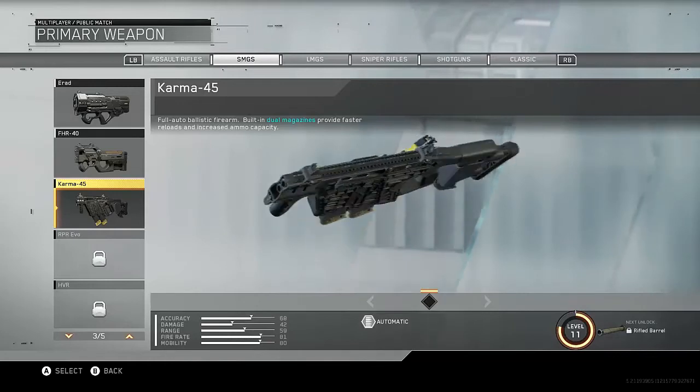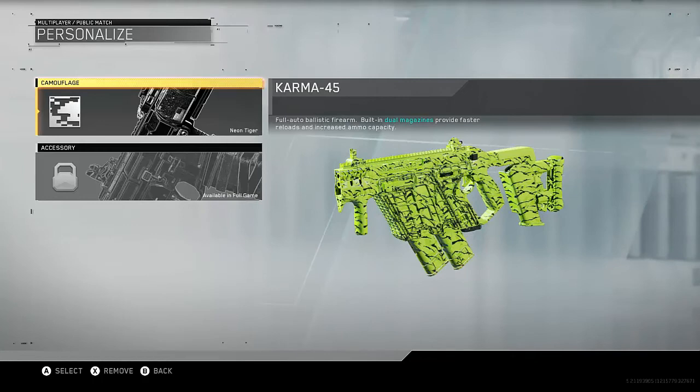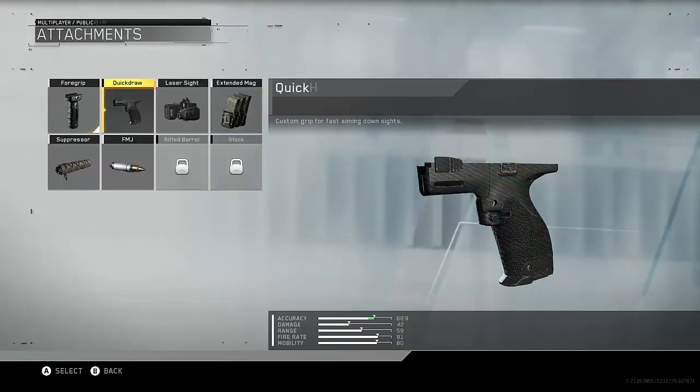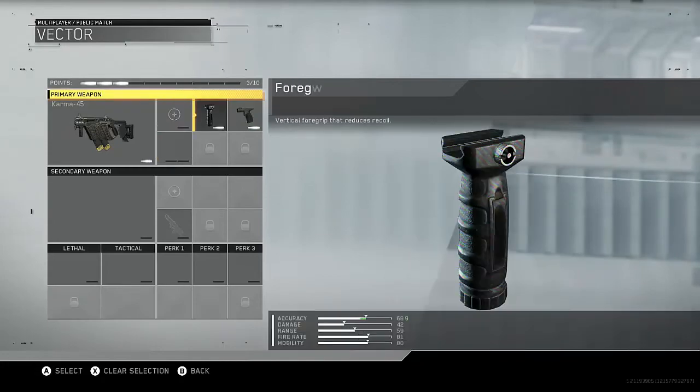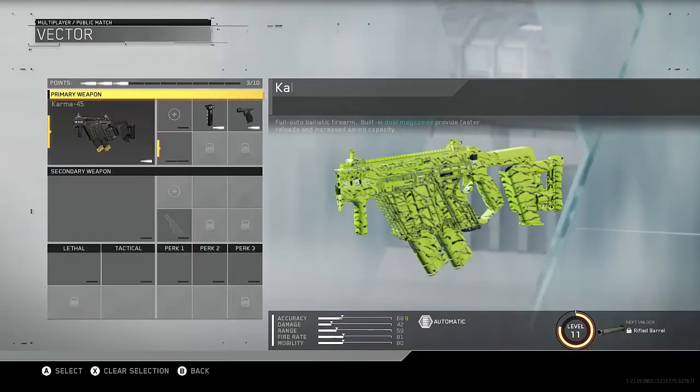So the class goes as it stands: you go with the Karma 45 — or the Vector. You can put any skin you want; I always use 'Any on Target' because that's the only good one I've got. I've been using Foregrip and Quickdraw, but you can vary it — it's got so many different attachment options. That's the class I'm staying with at the minute.